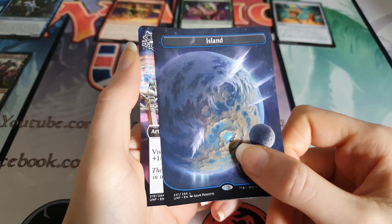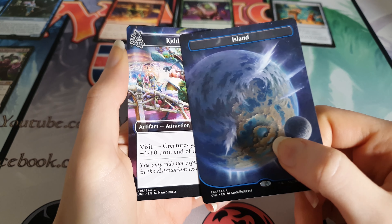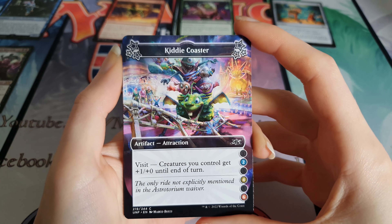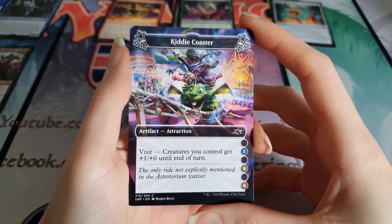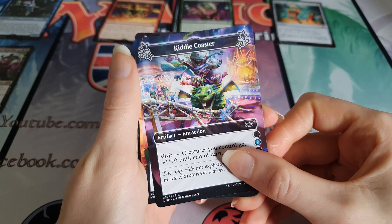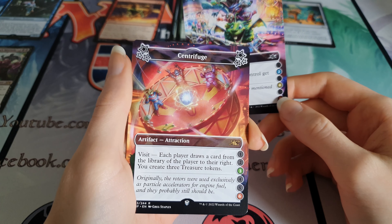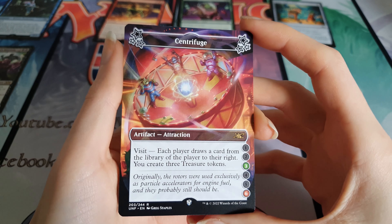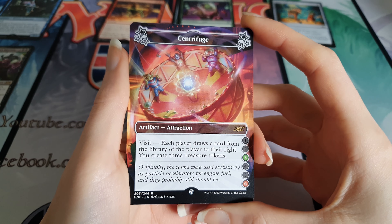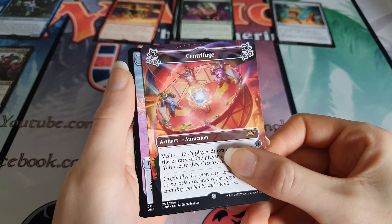And then you get two attractions - that's what they're called. They can be any rarity. We've got a Kiddie Coaster, which is our first attraction and that is a common. I like the art on some of these though, pretty cool. And the second attraction is Centrifuge - it's a rare attraction. Everyone's been on one of those at some point - the weird spinny thing that puts you on the side.